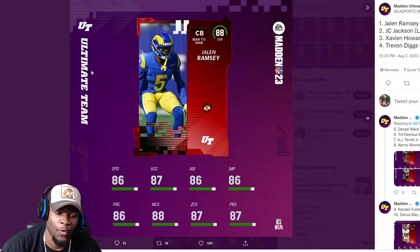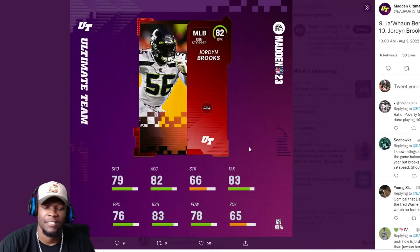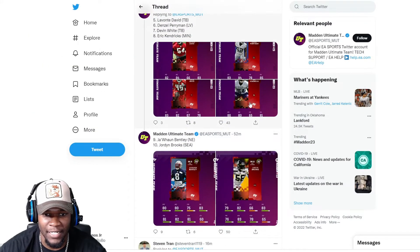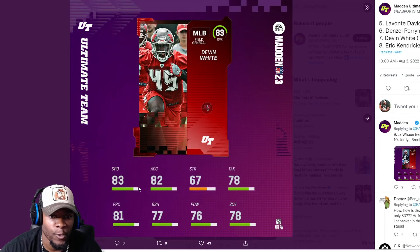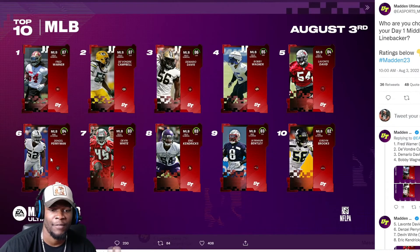Fred Warner is coming in at 86 speed, the max speed so far among Core Elites. That means his 87 overall is just as fast as an 88 overall Jalen Ramsey — that's why there needs to be position group thresholds. Devon White ran a 4.42 and has 83 speed; Denzel Perriman ran a 4.78 and also has 83 speed. That's just weird. I like that Denzel Perriman, Juan Bentley, and Jordan Brooks are included as Core Elites since they're different players from last year, giving a different vibe right off the rip.